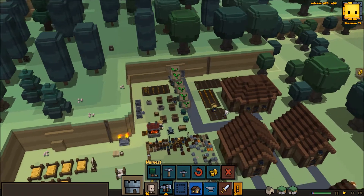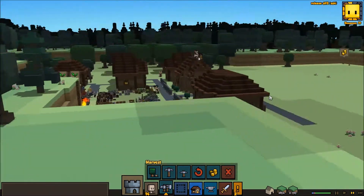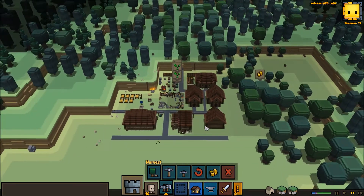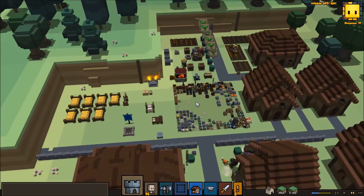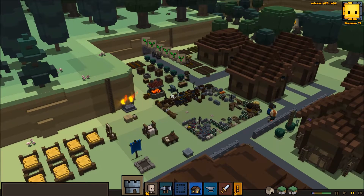Let's go ahead and harvest these crops and speed up time just a little bit so we can get some progress done here. It looks like they still have scaffolding to fix up — I think they'll get to work on that in due time. Let's take a look. Quest for Township — we know all about it; we've done it once or twice before.